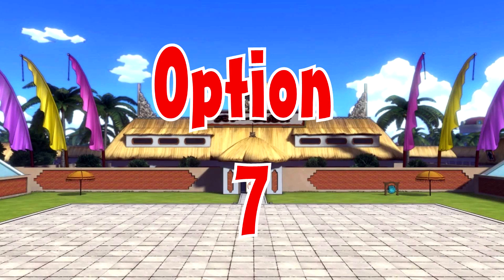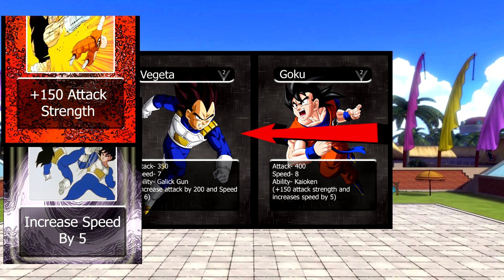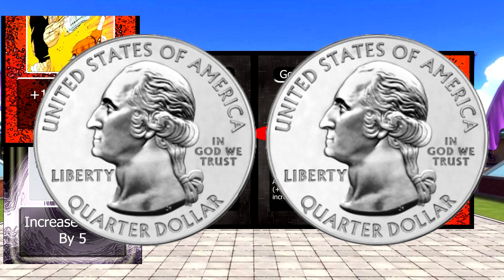For the last option, Goku is attacking Vegeta except this time Vegeta's going to play an attack card and a speed card. That would put Vegeta's attack at 500 and speed at 12. But Goku decides to play an attack card as well. Now Goku and Vegeta's attack are both at 500 but Vegeta still has higher speed, meaning Vegeta gets two chances to dodge instead of one.